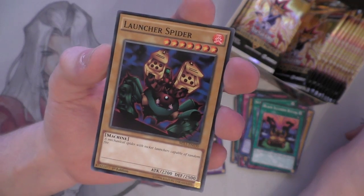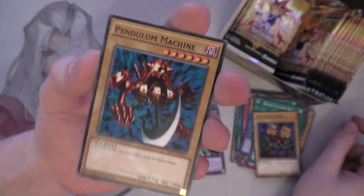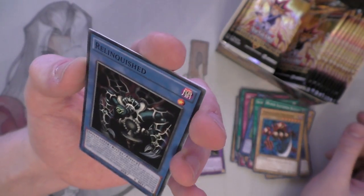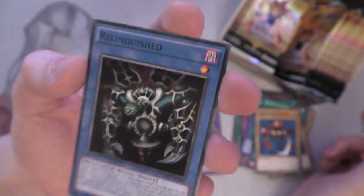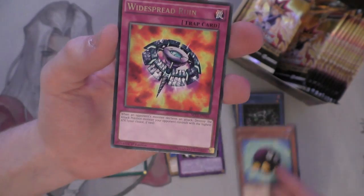Launch a Spider - wow, that's going back a bit! And Pendulum Magician - not so lucky. Here's the original Pendulum Machine. Relinquished - that name looks weird to me, I don't know why. Original Kribo, really like the Kribo on this one. And Widespread Ruin - I haven't seen that card in a while. One of the original attack-response traps: when the opponent declares an attack, destroy the attack position monster your opponent controls with the highest attack.